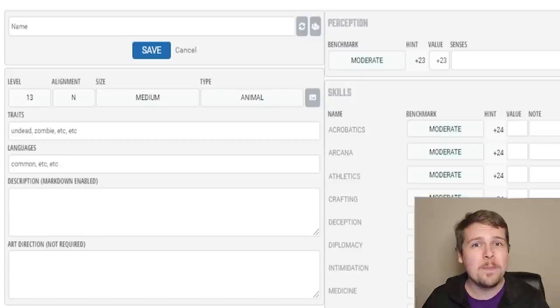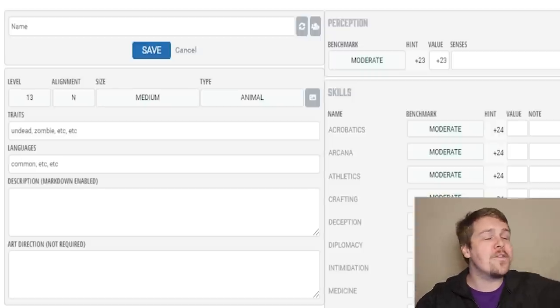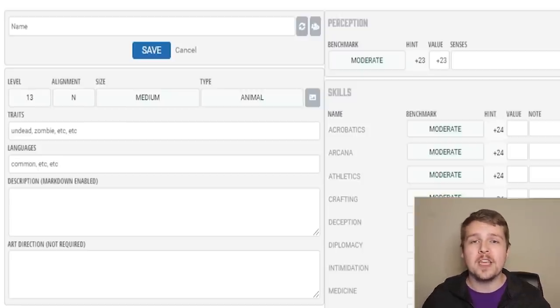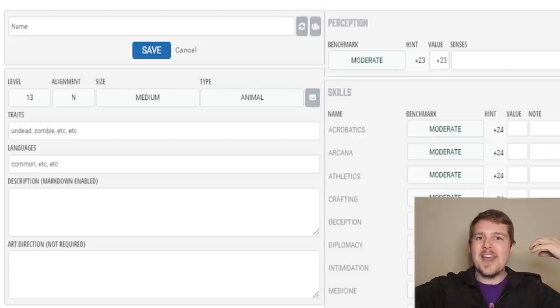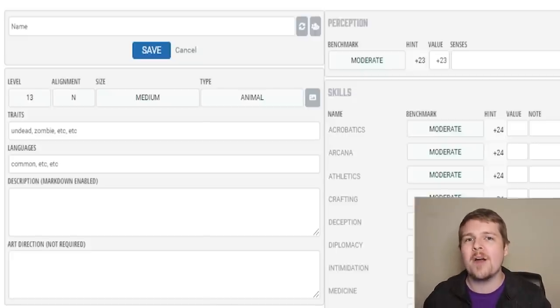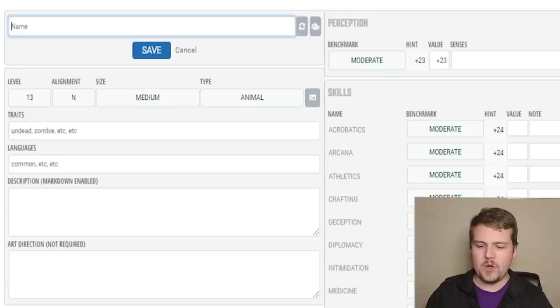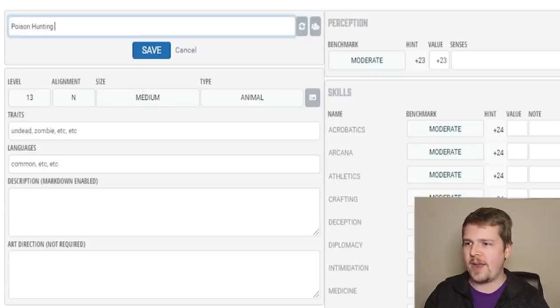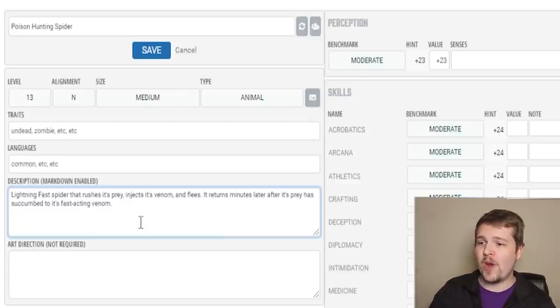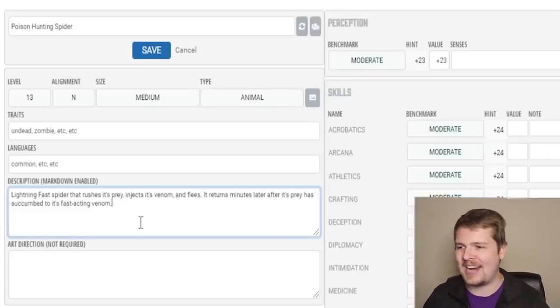Something that has low hit points, especially for its level, but it's not going to stick around — it's going to jump in, inflict its toxin, and flee the scene until the target dies. Or if it's fighting a party, maybe in, poison one person, out, next round back in, poison someone else, out. Just hit and run tactics until it's poisoned the entire party and they all succumb to its venom. So I'm going to work with the workshop name of just the 'poison hunting spider' — this is going to change at the end. I'll also add a basic description: a lightning-fast spider that rushes its prey, injects its venom, and flees. It returns minutes later after its prey has succumbed to its fast-acting venom.